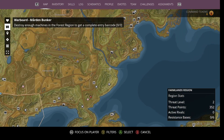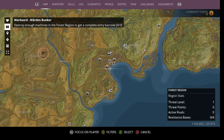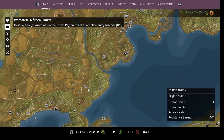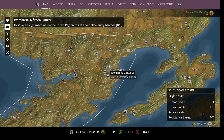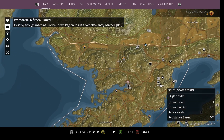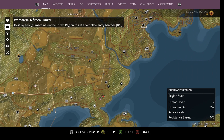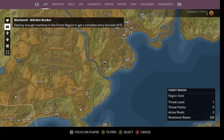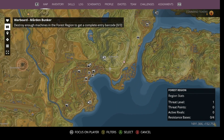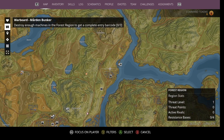Now we're going to do what I set up yesterday. I spent my day going all the way up here — you can actually see the line I was following. I was finding all these safe houses and basically building my influence around the map. You'll also notice the threat level for the region is still 1 in most areas. And we did this because we're going someplace specific.